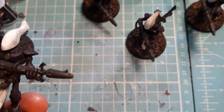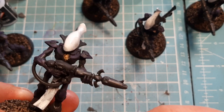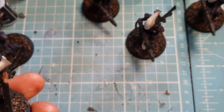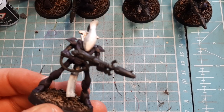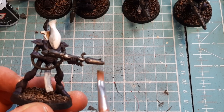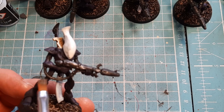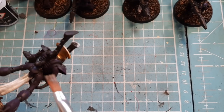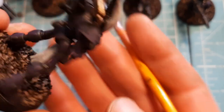Now I'm going to come in with some Retributor Armour. There are two bits I'm going to pick out: the little chest piece in the centre of his armour, and the crest on the back. Then I'm going to come in with Leadbelcher and paint all of the gun Leadbelcher, giving it a bit of a heavy dry brush. I'll try not to get any on the armour panels I've already done with the purple. Then get all of the soul gems — the ones on his shoulder and everywhere else, and in between the legs.